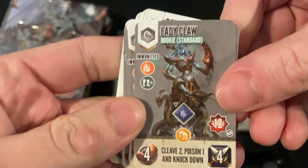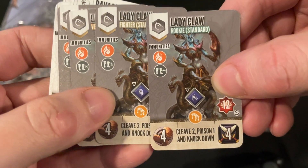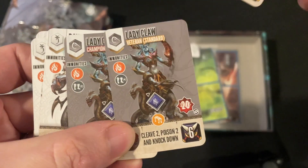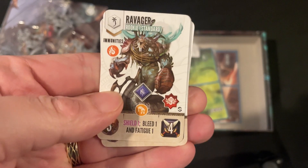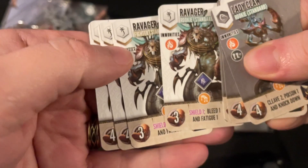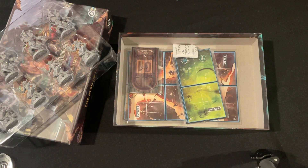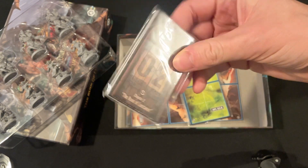The lady claws cleave and poison - they've got knockdown, and they're resistant to fire and slow. The ravagers are immune to fire, and they're shielding, bleeding, and fatiguing. You've got white and gray monster varieties - there are no black monsters in here.